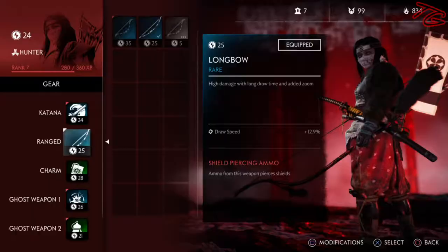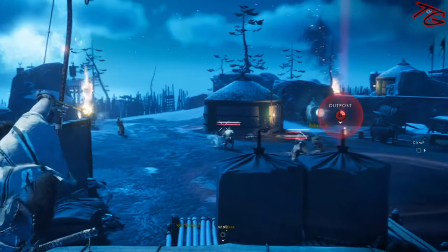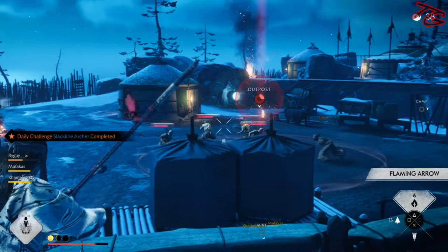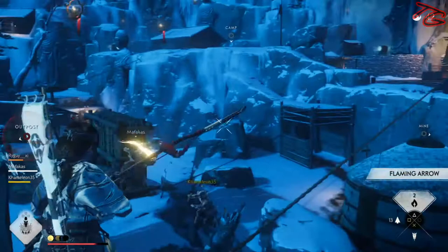When it comes to ranged, Hunters have a unique weapon: the Longbow. This is basically a better shortbow. A lot of the time, Longbows are going to roll with a lot of draw speed, which means you're going to be able to fire your arrows off faster. One of the perks you can also get is Shield Piercing or Helmet Piercing ammo, which means you don't have to worry about guys with shields — you can just aim at them like normal and cut through them like butter.